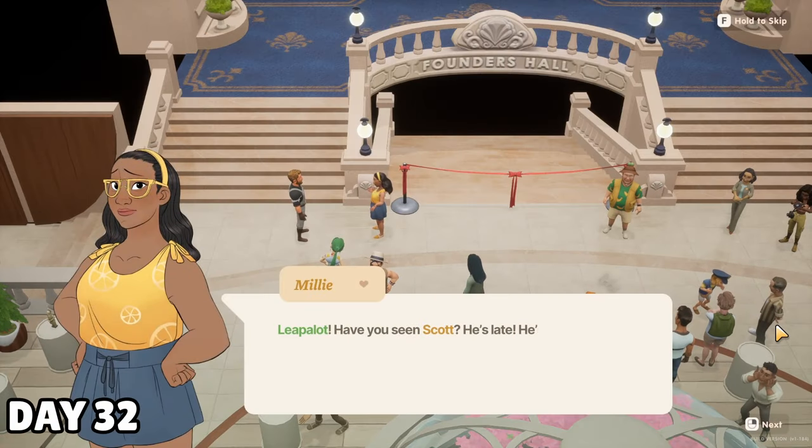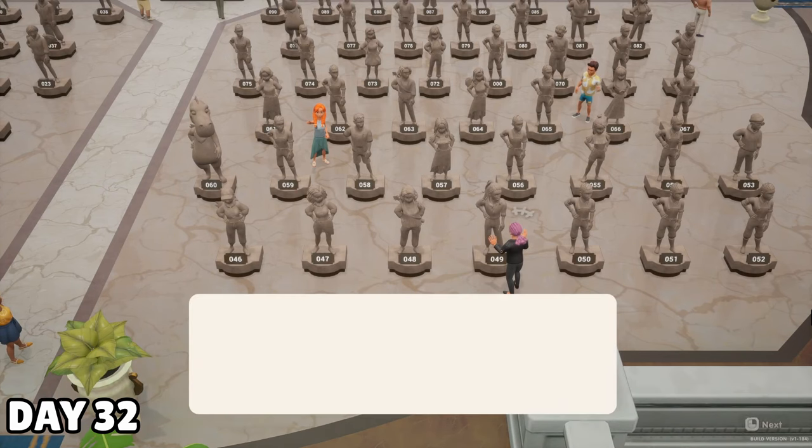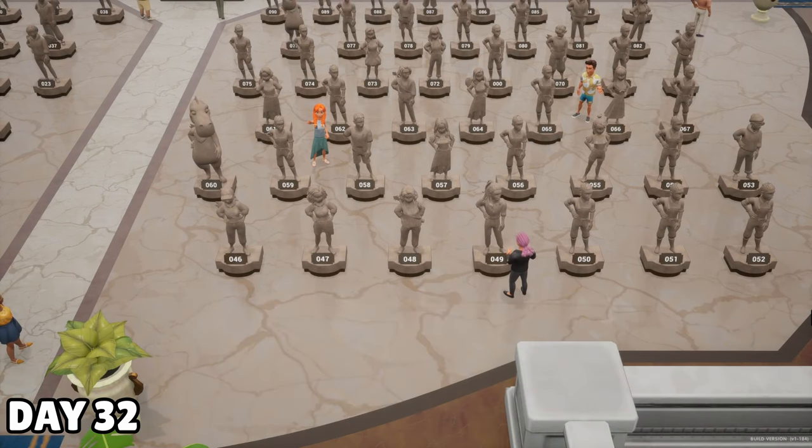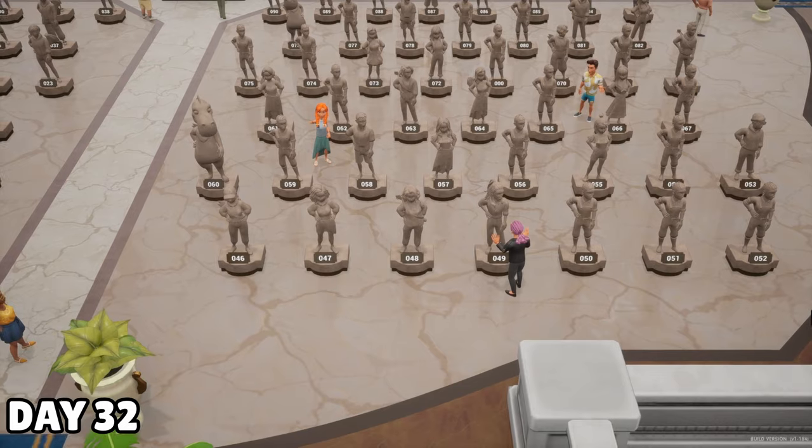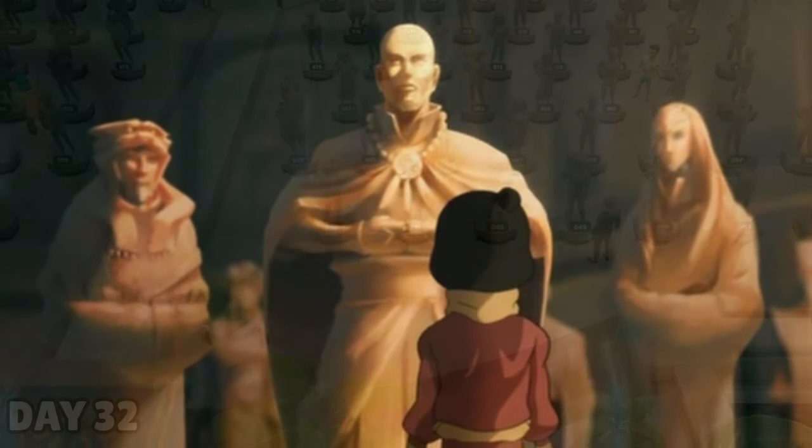The fourth started with a grand event: the Founders Hall in the museum was finally opening. I don't think this cutscene was complete when I played in Early Access, so it was cool to see the statues of all the people who backed Coral Island. I've been watching The Legend of Korra lately, and this place kind of reminded me of that sanctuary in the Air Temple. Spooky.